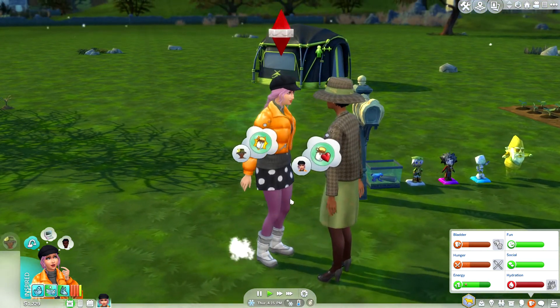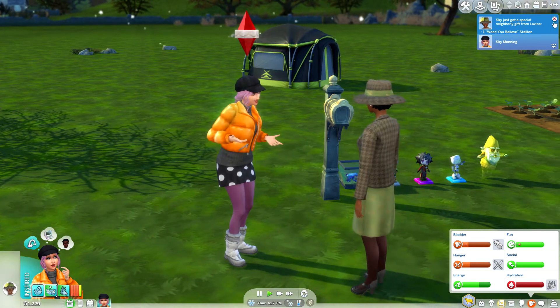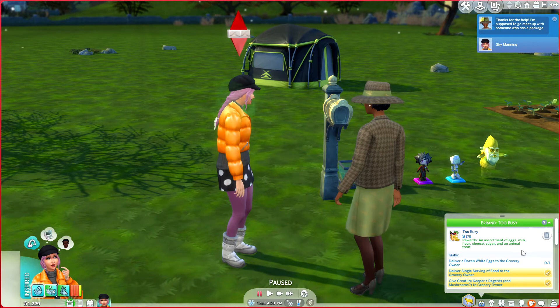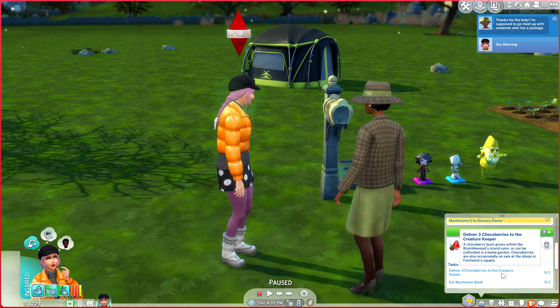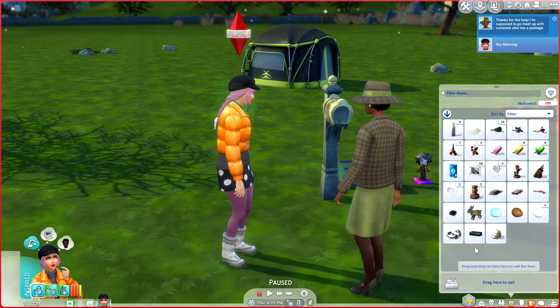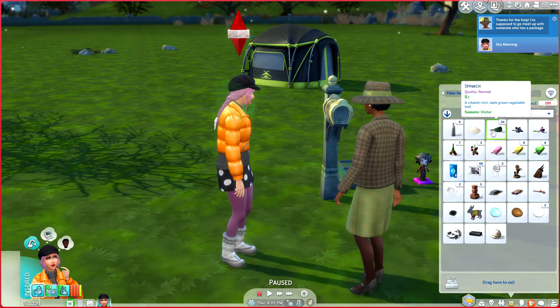What present is it? Oh, would you believe? I want to see what it looks like. We still need to deliver a dozen eggs — we're just not there yet. Deliver three choco berries to the Creature Keeper and eat Mushroom Mash, then say hello and get the package from someone. We're going to go ahead and go into town, mostly because she has to pee and I want to sell this stuff. She gave us this horse sculpture, right? I think. Let's go into town.